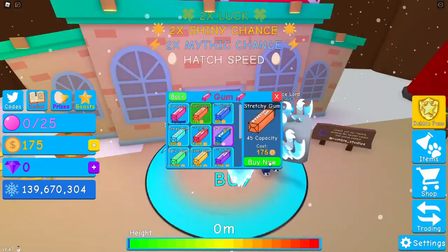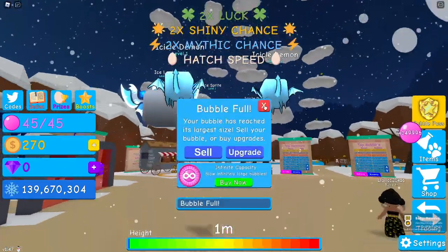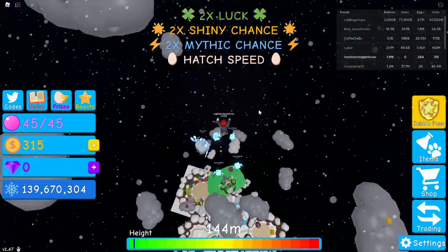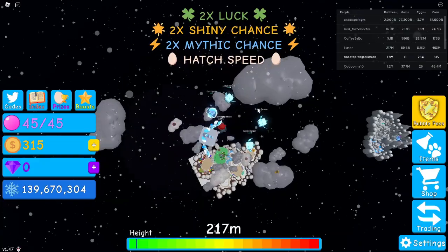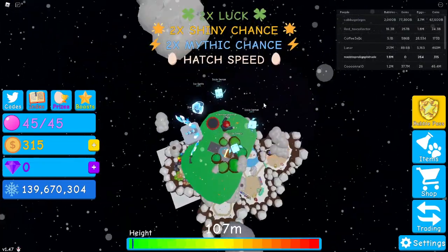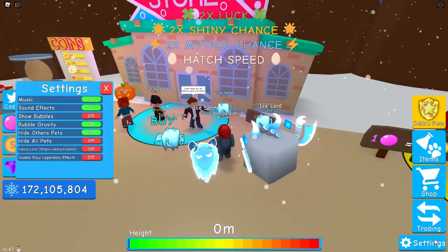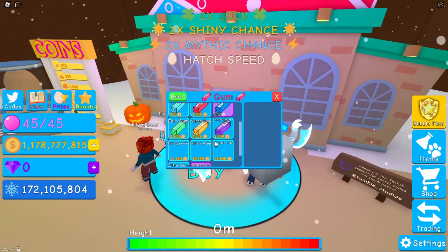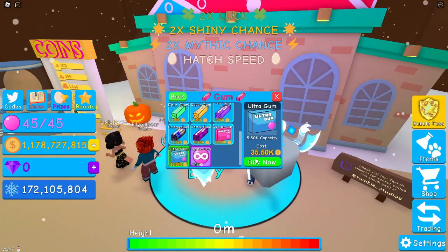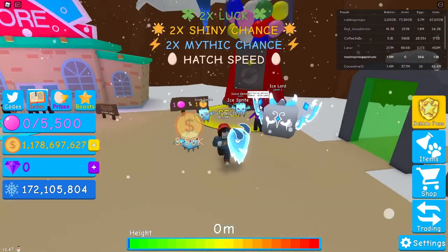I decided to blow bubbles and get further in the actual game. My goal was to get better gum for more capacity. I jumped up into the sky to get the two times sell area, went to the first island, got the coin chest, and upgraded my capacity a lot. One billion coins — let's spend this in the shop. I turned bubble gravity off, went to the two times sell area, and bought the best gum: ultra gum for 35k. Now we've got capacity so we can actually blow bubbles.